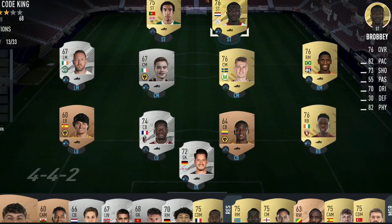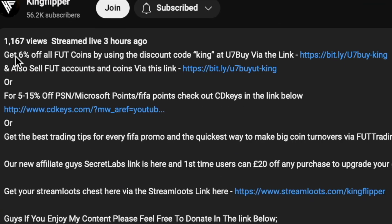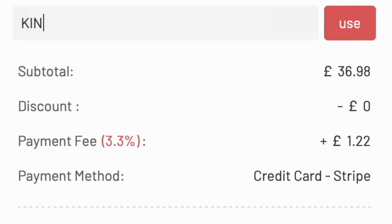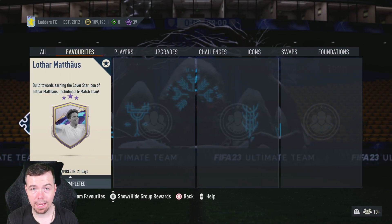You bored of having this starter team? Make it a beast team. Get yourself on the description below, get yourself to U7Buy, get yourself some cheap reliable coins and don't forget to use code 'King' for a cheeky six percent off. Right, let's get into the video. Yo guys, what's going on, King Flipper here and welcome...